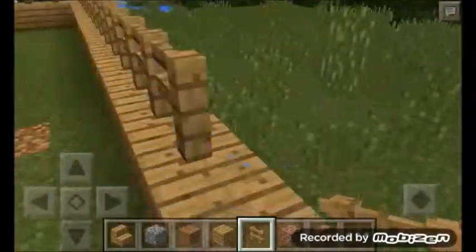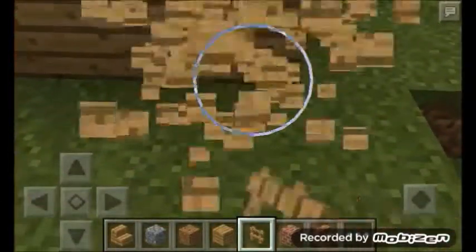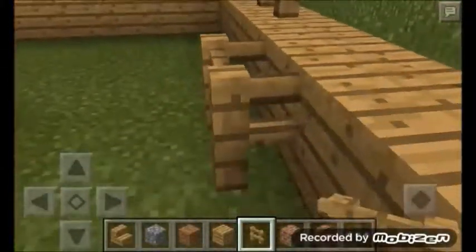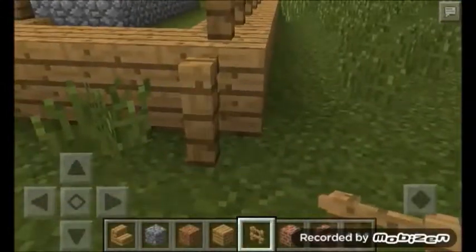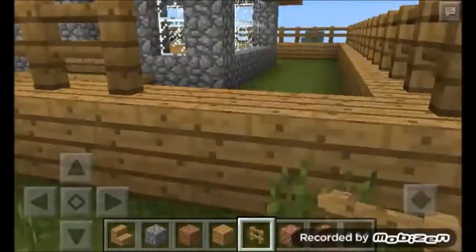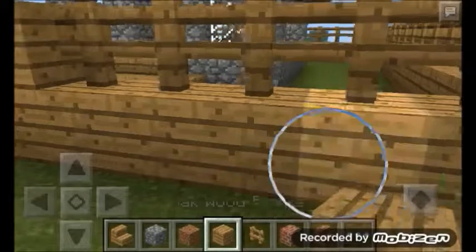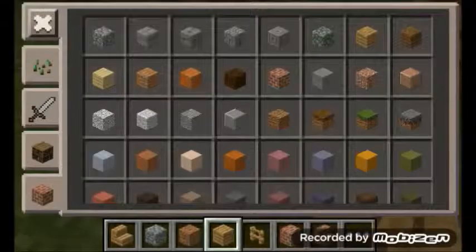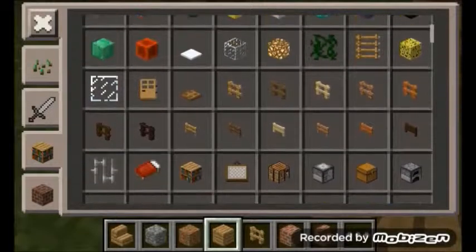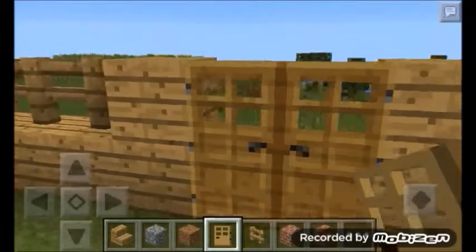Now let's continue with the second part — placing down the fence. Just place a fence all the way around the planks we placed. I'm gonna fast forward this. Okay, we are done!